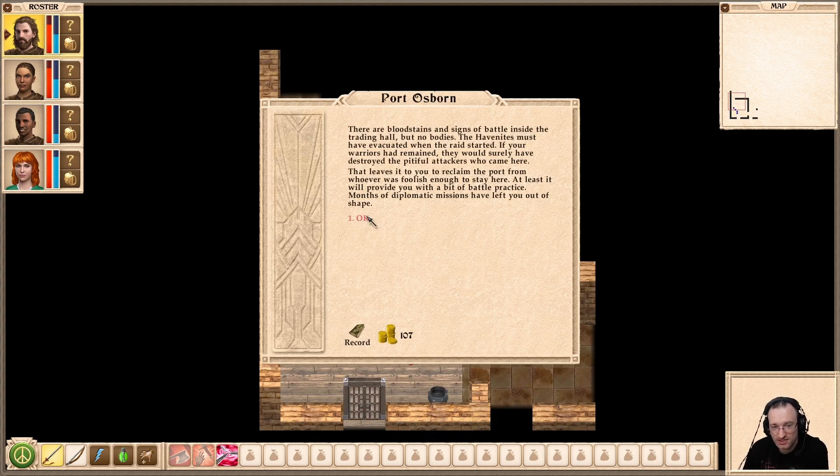We can probably enter that building as well. A warning suggests we may not be ready to handle this challenge yet — our protective spells may not be in effect — but we're going to do it anyway. Inside the trading hall there are bloodstains and signs of battle but no bodies. The Havenites must have evacuated when the raid started. It leaves it to you to reclaim the port from whoever was foolish enough to stay here.